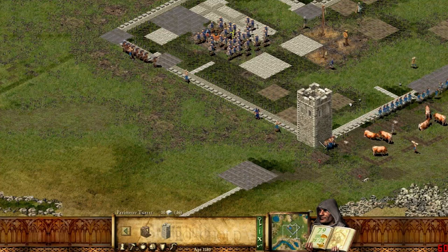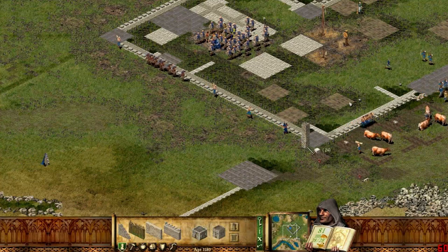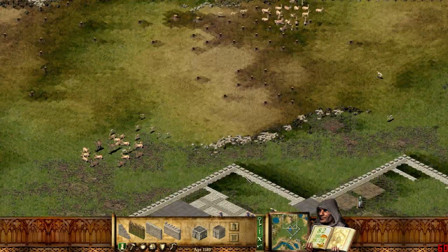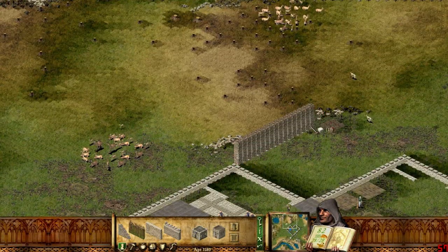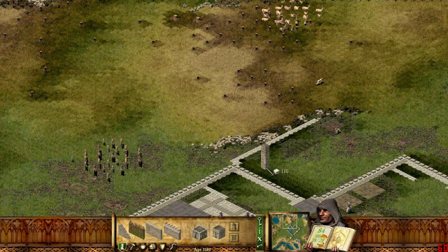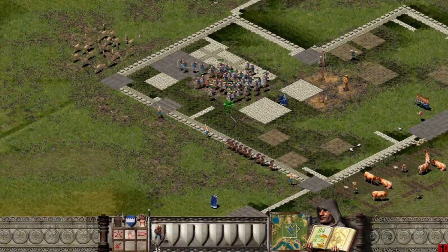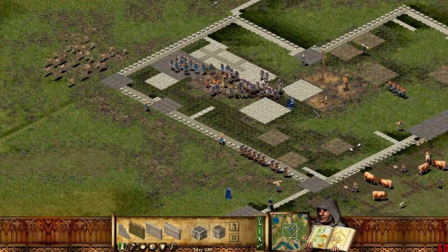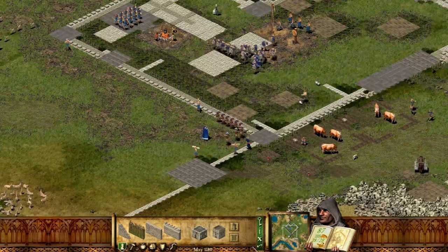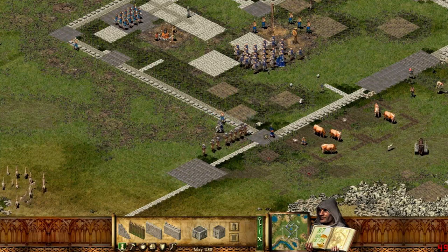We'll put a tower there and build a wall straight across here, adding a large stone gatehouse to provide some protection. There's not actually anything on the far side, so it's fine to build like this. Another perimeter turret here, and we'll build a wall across to force the enemy to come through this way. We've got 35 macemen left — they're all injured to some degree, but that's okay.